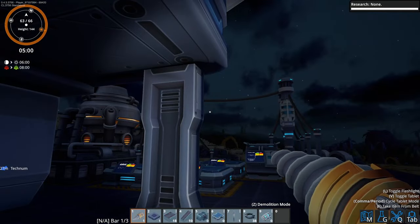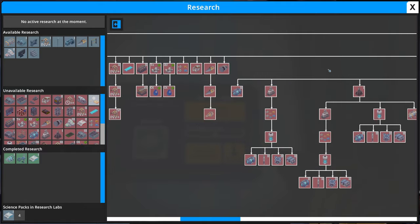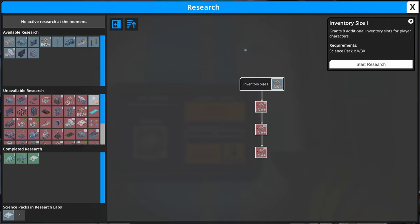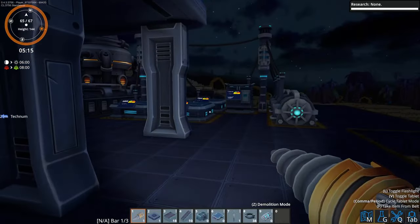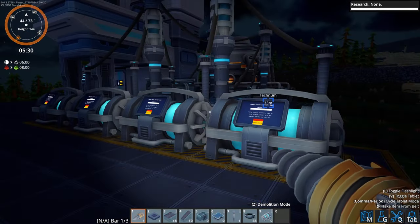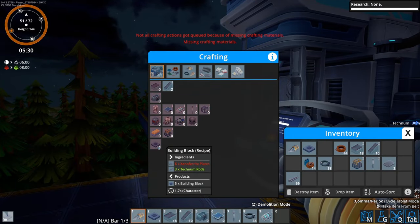Now we just kind of need to wait until daytime, but let's have a look at what other research we can actually do that's going to be beneficial to us right now. We've got large containers, conveyor distributors - which might not be a bad thing - doors, inventory size. But I really need to start bringing this power over to that grid and then start bringing stuff down here via belts. So we need to build a lot of building blocks.